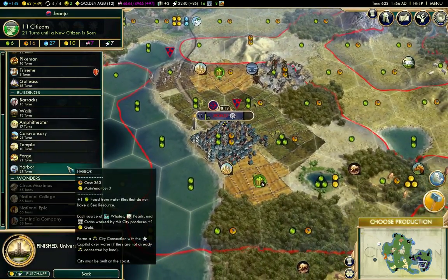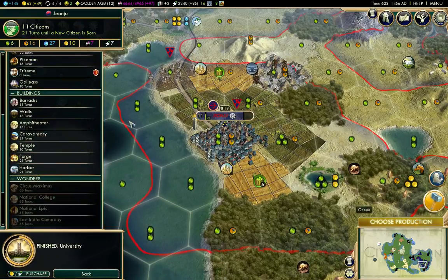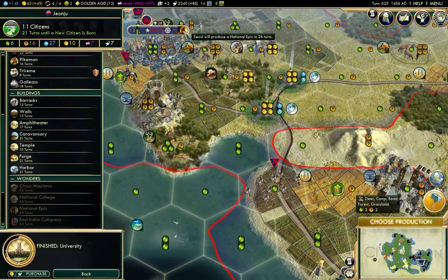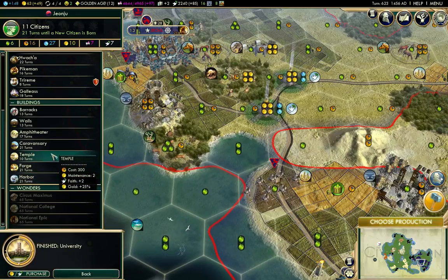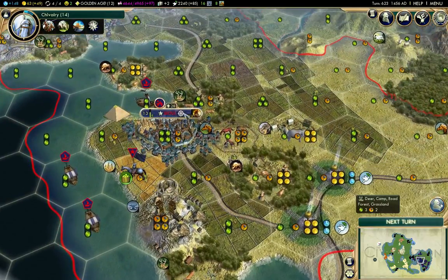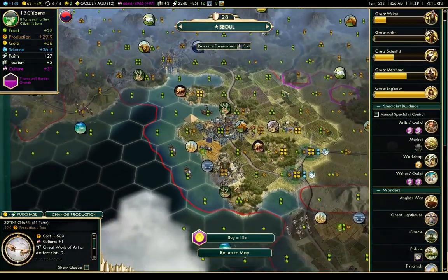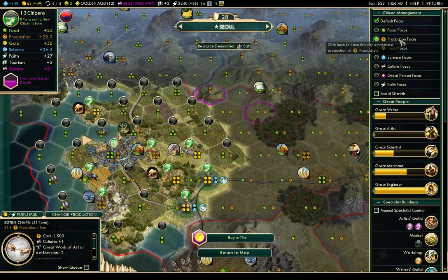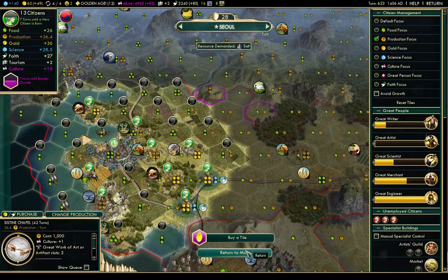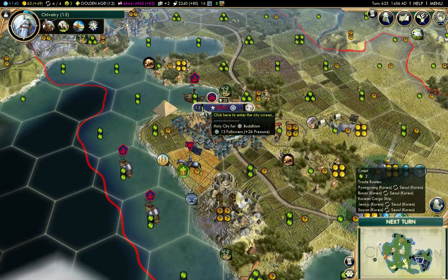What am I building here? The Sistine Chapel is up, so what are we building up here? National Epic — I'll actually put that on hold and build the Sistine Chapel up there. I'll change that to the Sistine Chapel. We'll also go in here — changing this to production focus speeds it up by 9 turns, so that's worth doing, and we're still going to grow fairly quickly.